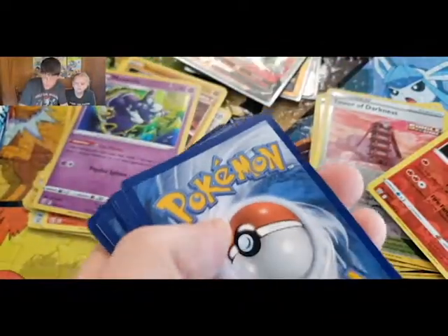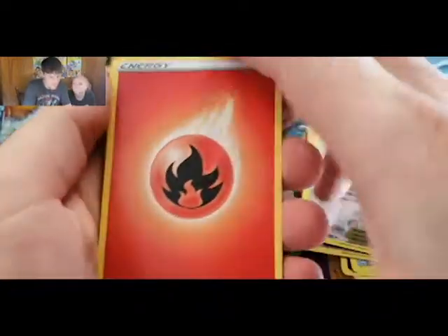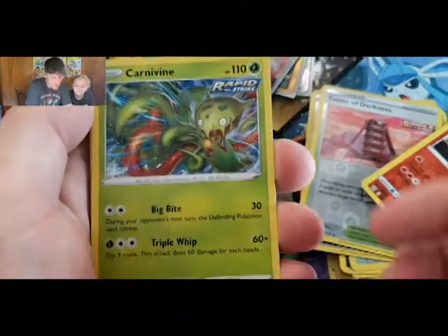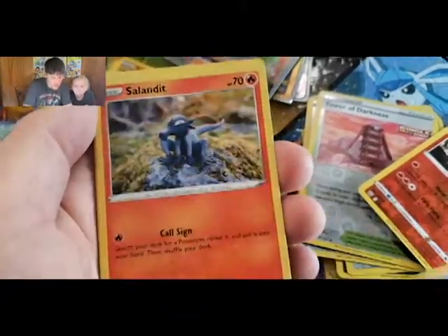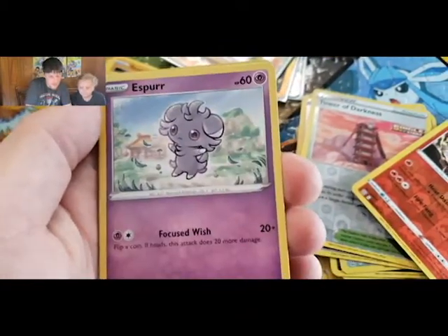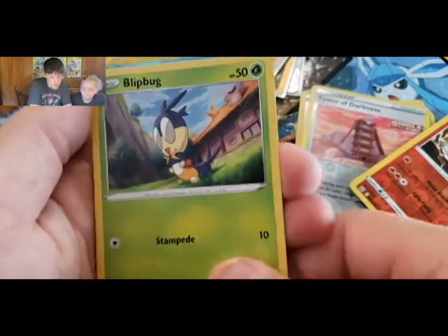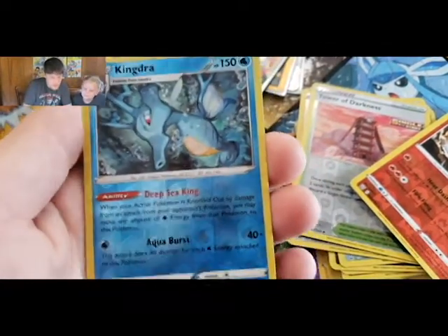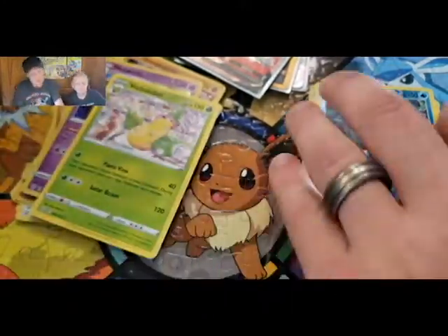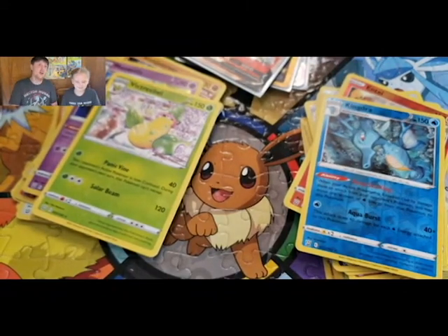We got an Empoleon pack, green code card. Fire Energy, Fero, Carnivine, Escape Rope, Slandit, Rolycoly, Espurr, Shinx, Blipbug, Kingdra reverse, and a Victory Bell. That's only the second Kingdra we've pulled out of Battle Styles, and this will be our third booster box.